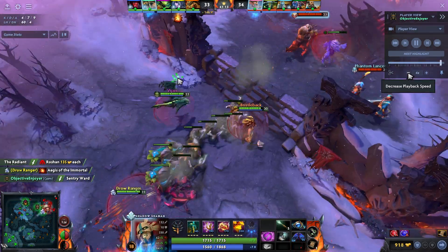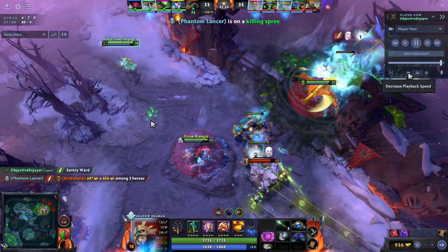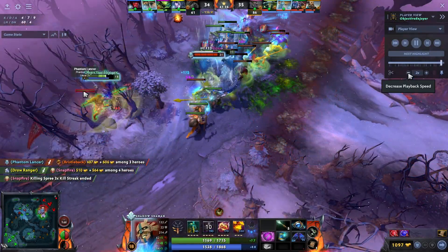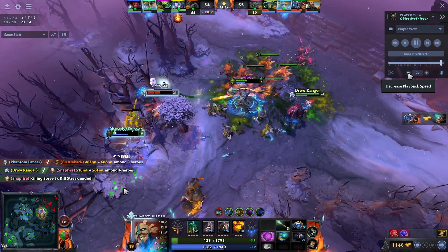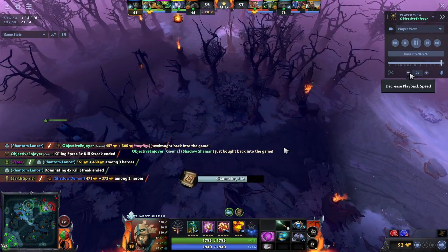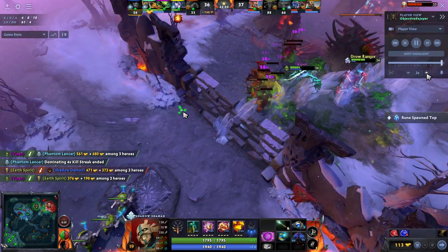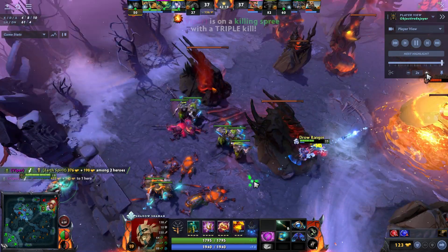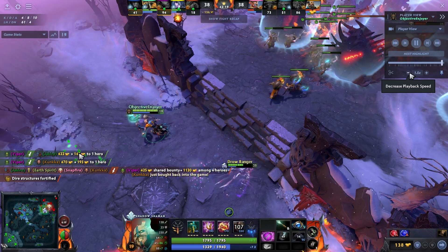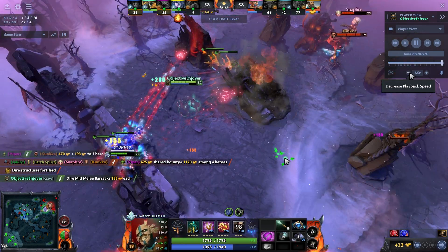We secure vision top and look to take the fight mid — a bit unfortunate that Bristleback dies so quickly. I end up dying too, but I decide to buy back because I still have my ult up and can find real value in doing so. I come back in knowing Drow is all of my damage, so I drop my Serpent Wards behind the racks — behind the tower — because it lets me provide just so much pressure even though they instantly get killed.